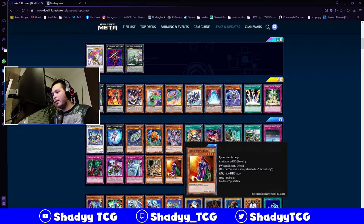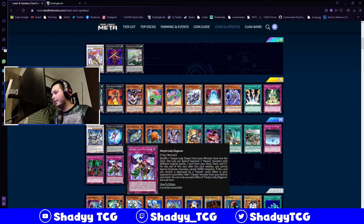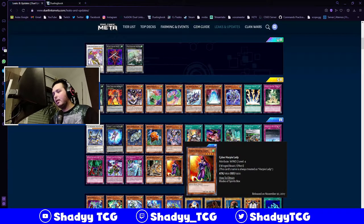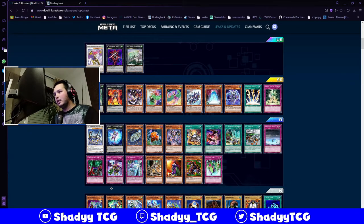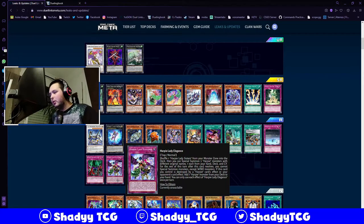Cyber RP Lady is basically useless - it's just a vanilla with an effect to change its name, so not that good. Elegance - I don't think this will be played at all. The destruction effect is kind of interesting - like the Cyber Dragon Trap - when it's destroyed by a card effect or an opponent's card effect, you add one RP monster from the deck to your hand. It could occasionally be a consistency fixer, since if you play the RP's Hunting Ground skill, destroying back row cards is really easy for this deck. But I don't think this card will be played at all.